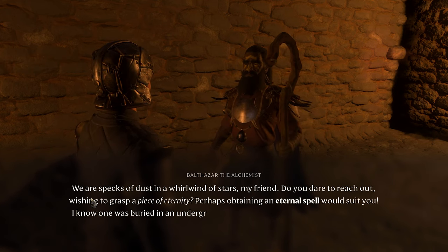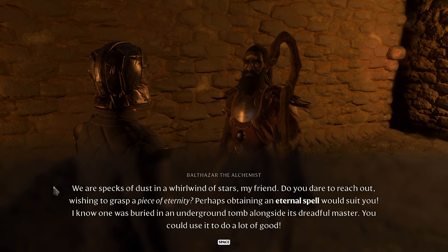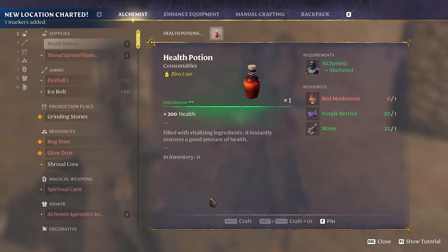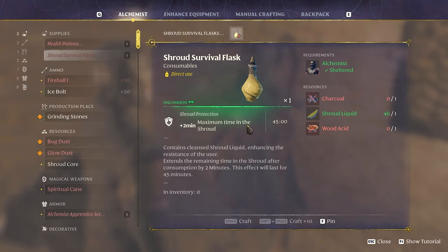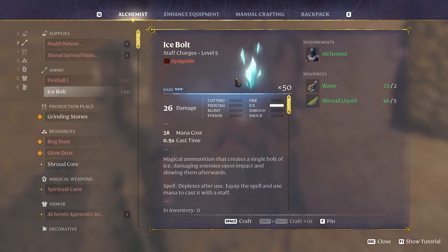New quest unlocked. He also says: 'We are specks of dust in a whirlwind of stars — do you dare reach out to grasp a piece of eternity? Obtaining the eternal spell would suit you. I know one was buried in an underground tomb alongside its dreadful master.' Cool — thank you! Health potions: red mushrooms, purple berries, and water. And a shroud time extension potion.